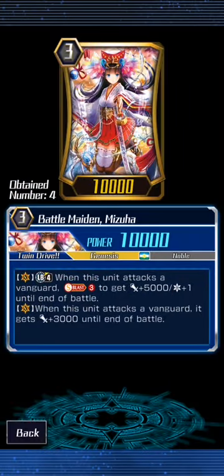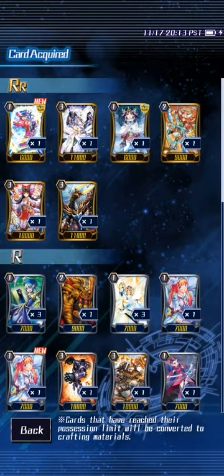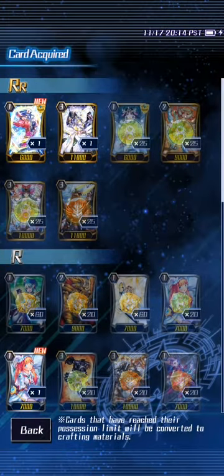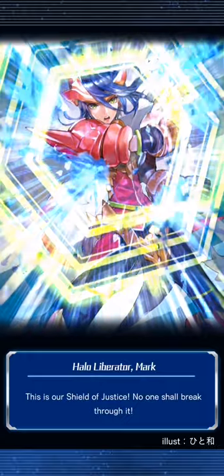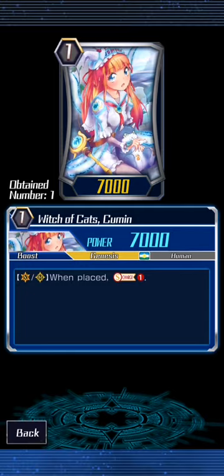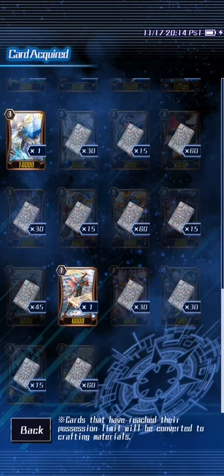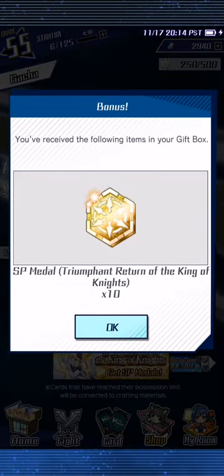Unfortunately, a lot of those we have more than four of already — they're just turning to gems. But we did need this one; we've only got one of it, so that was the second. And there's a very nice SP Halo Liberator Mark — having a Halo Shield Mark is very cool. The rest of this is generic. There's a foil of that rare and a couple of random foil commons. That's ten of our medals, and we'll do another ten of these.